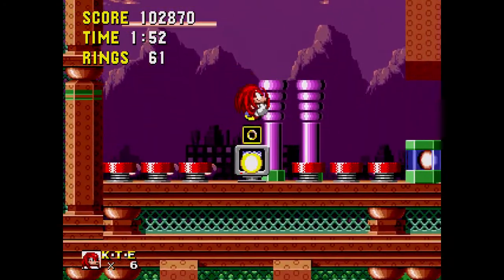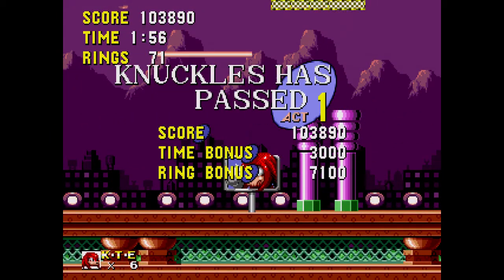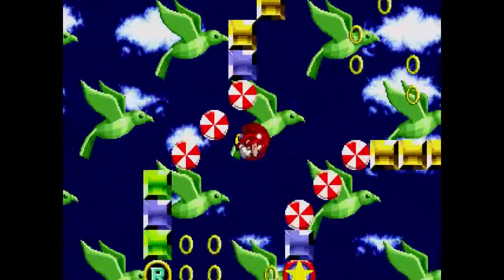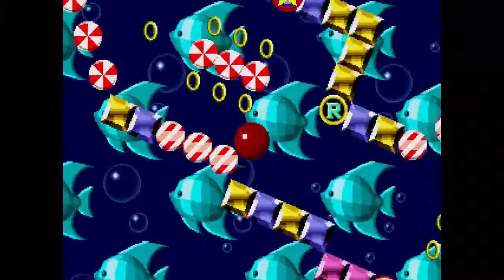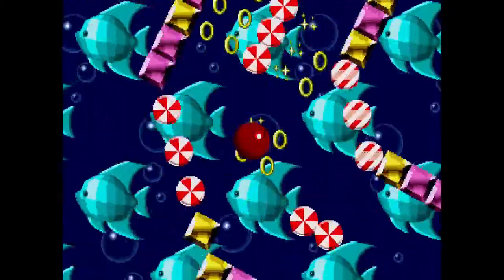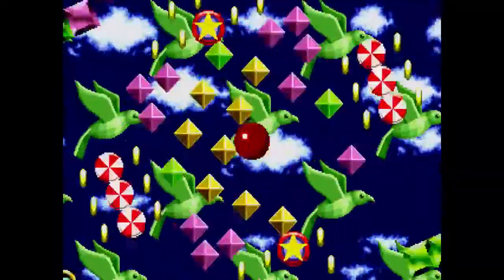Now I can just hit this one, go through here, hit that — there we go, next special stage! It's weird seeing this only because Knuckles is more detailed than everyone else and he's darker than everything else. Get me away from there! But if you notice the red on the gold spheres and the bumpers — I said springs earlier but I meant bumpers. Four emeralds down, two to go.